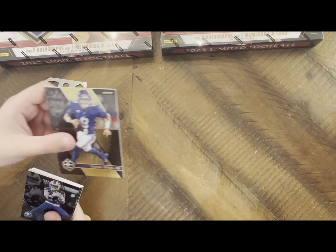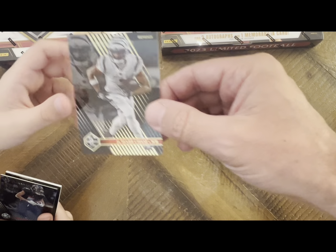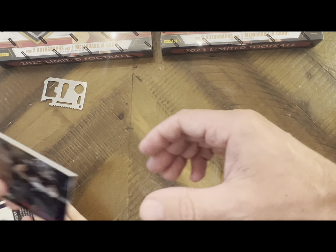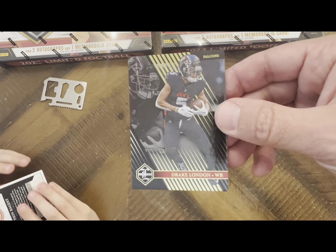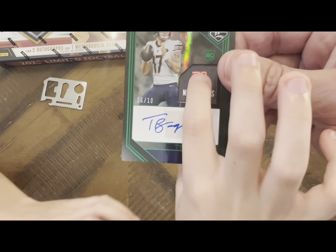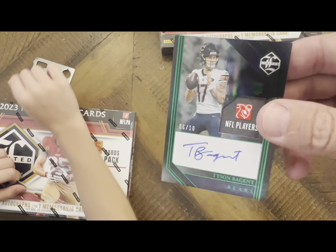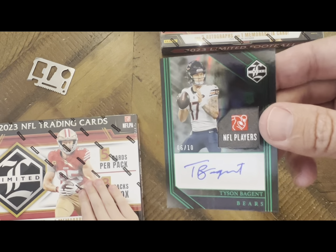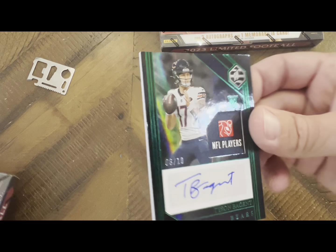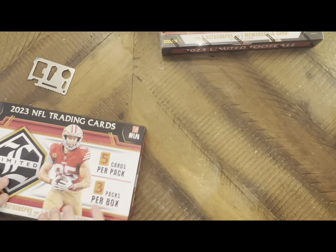Daniel Jones, and then a Ja'Marr Chase variation number card - you got that! A Drake London... why couldn't it be the other one? Oh man, it's such a nice patch - look at that, it's got a laundry tag. Numbered out of 10. Tyson Bagent from the Bears - we couldn't get Justin Fields, but it's a nice auto.